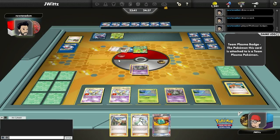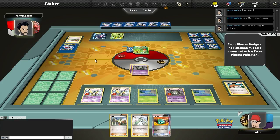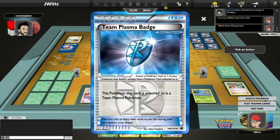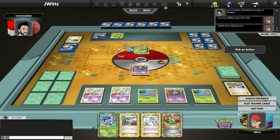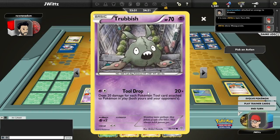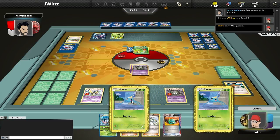My opponent plays Juniper, and right away you can see they're running the turbo version of Virizion Genesect, which I actually ran on TCG Tuesday two episodes ago. They attach the Grass energy. I'm waiting for the Colress Machine — if they get it, they hit me for 15 and can start setting up; if they don't, they're in trouble. One of the nice things about them playing Team Plasma Badge is Tool Drop actually allows you to do extra damage for your opponent's tools as well, both yours and your opponent's. That's an extra 20 damage for me.